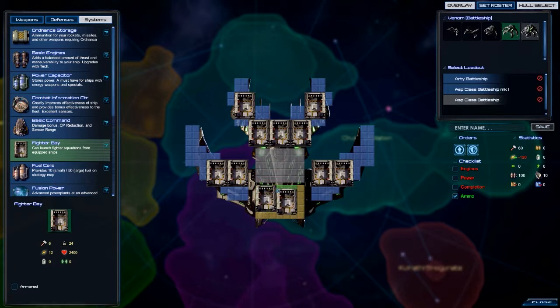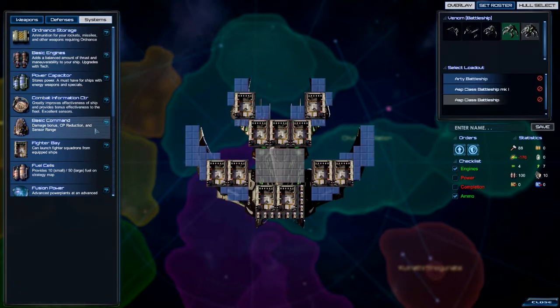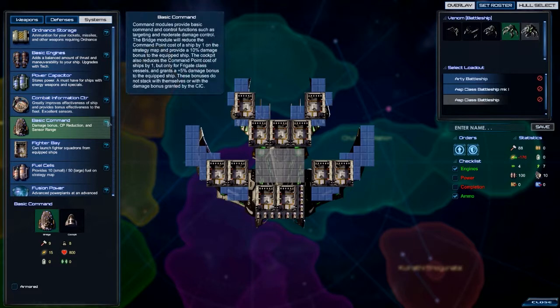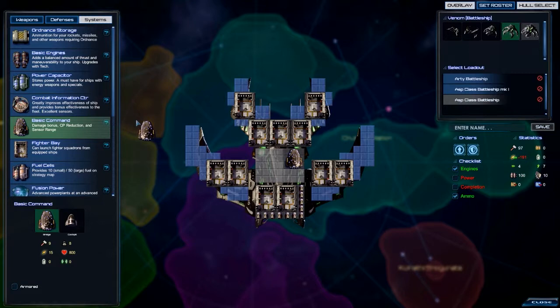Technically it doesn't need to move. If we put a fighter base in here, we can just plop some basic engines here just for it to be able to move somewhat, but it doesn't have to move all that much. Do we even want the basic command here? Because 10% damage bonus. Maybe, why not? We'll put some weapons here - that would definitely be useful.